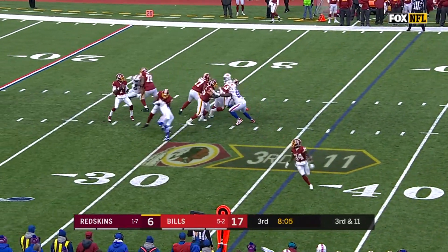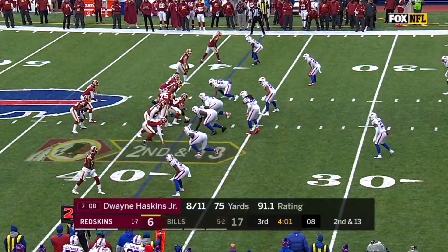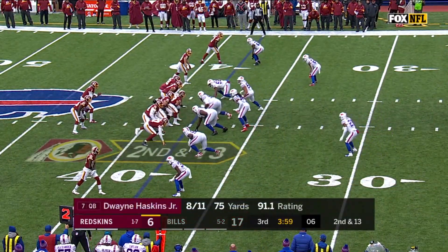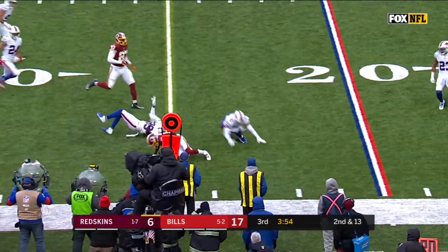Third and 11 for Haskins from the pocket. He delivers at the 45, short of the first down. But no challenge from the Bills' sideline — they didn't have time. Haskins throws and it is caught by Richardson.